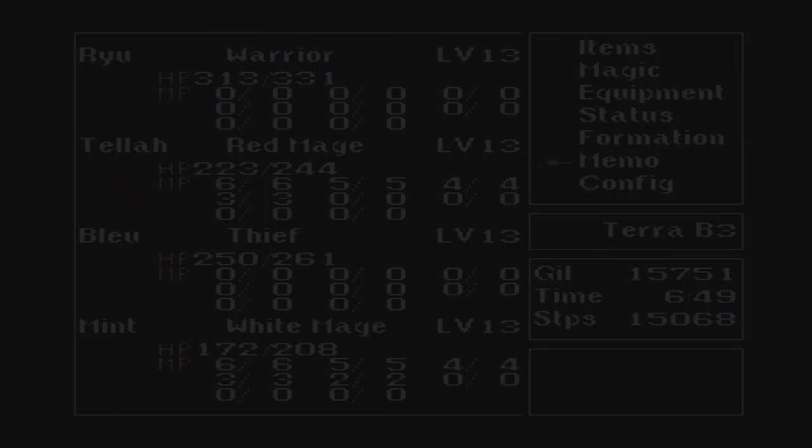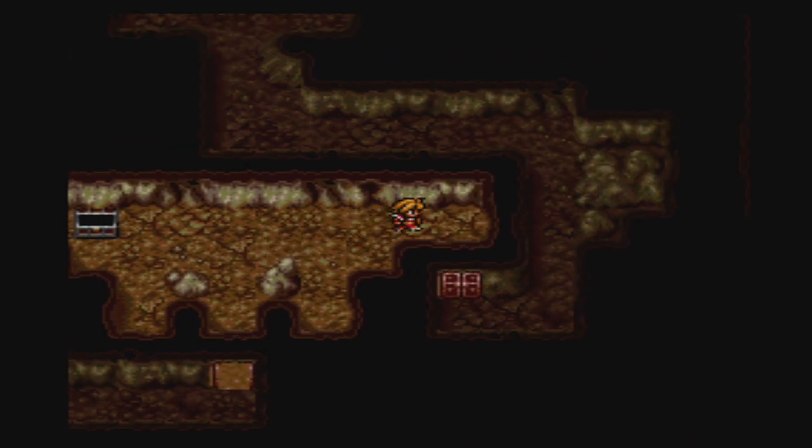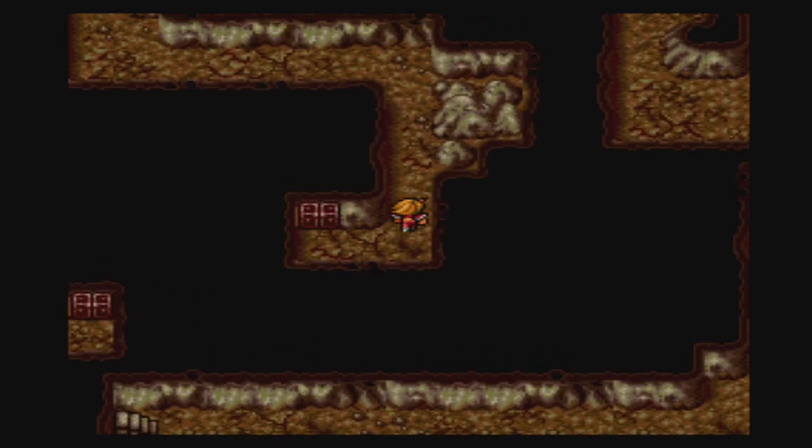We need to go to the right and then up to get to where we need to use the rod we just got from the sage last episode, to get to the next level in this dungeon.